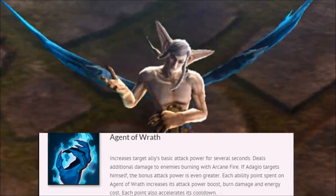Next up we have Adagio's B ability, Agent of Wrath. This is a great utility ability, or it can also be a really high damage ability. When you build Crystal Adagio, this is great to apply to yourself for massive damage. When you build Tank, you want to apply this ability to anybody who has high weapon power — a Saw or a Glaive, maybe a Joule. You can build weapon Adagio, however I don't think it's the strongest. This is really strong with Crystal Adagio because you are going to increase the burn for anybody with Arcane Fire on them, which you get from your A ability.